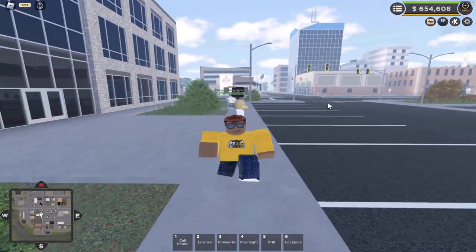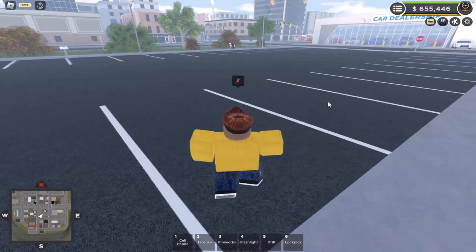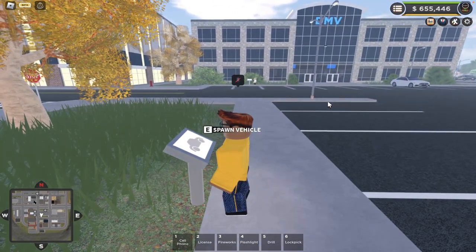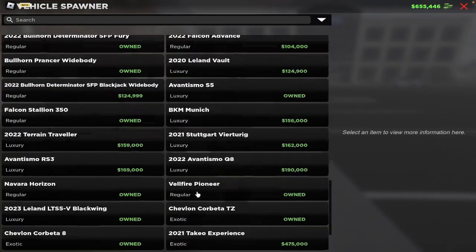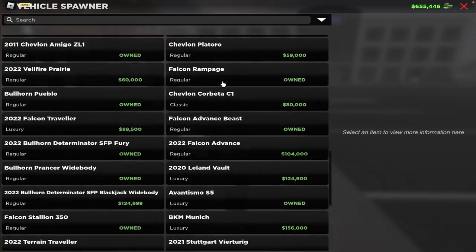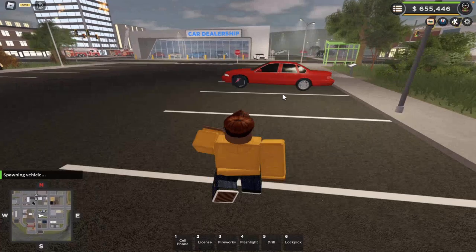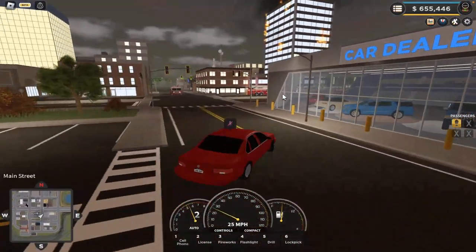Speaking of cars, how do you spawn a car? Basically, you run up to one of these at civilian spawn. You click on it, or click E to spawn vehicle, and you can see all of your owned vehicles. I own a lot of them right now because I'm on my main account, but if you're just starting you probably won't own any of these. I'm going to use this free car — you guys can get this too — and yeah, you just drive around the map.